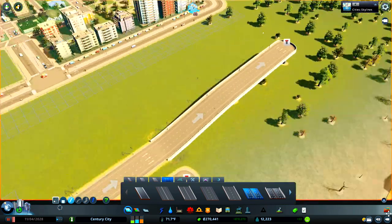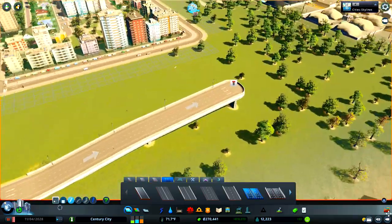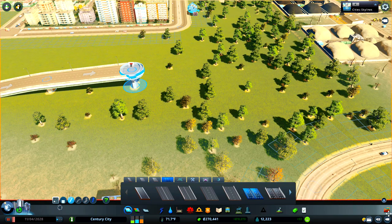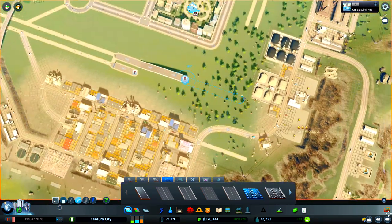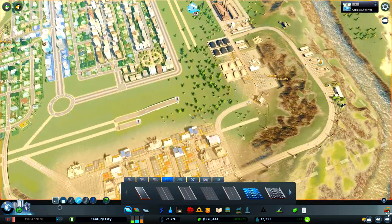I'll be able to get another road going underneath this bridge. I want to repeat this on the other side and get it curving round. I don't expect to get this straight away, but this is why I've left those two roads in so I can get some markers. I think I'm going to have to bring this highway back about four squares in order to have a nice gentle curve going around here, otherwise it looks a little bit too sharp.